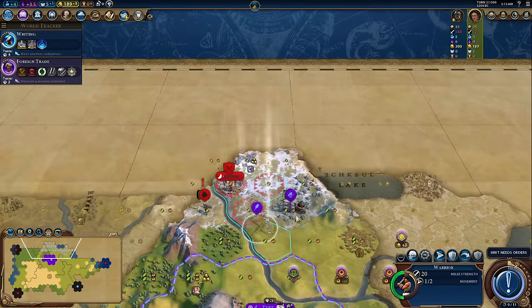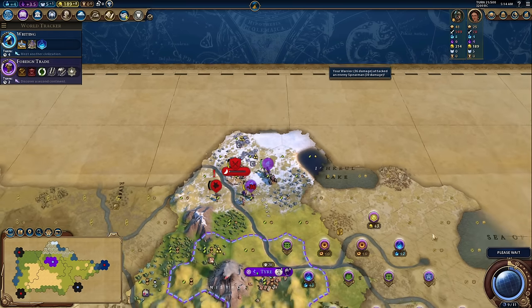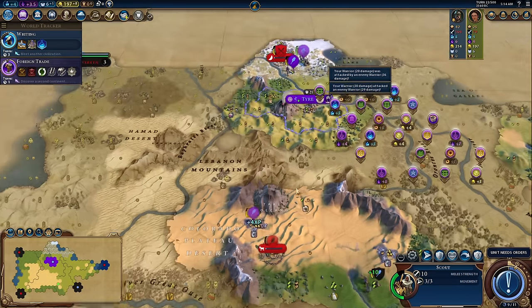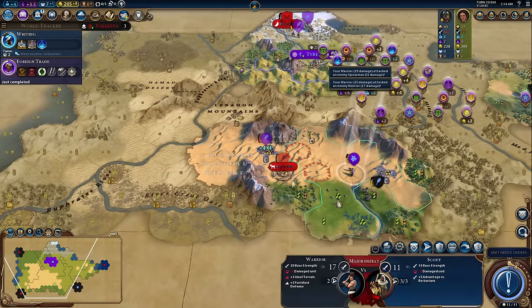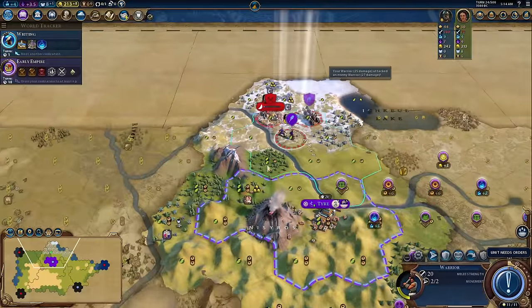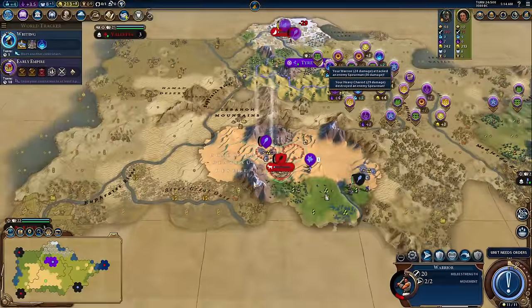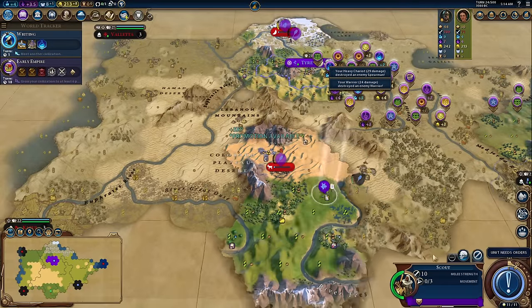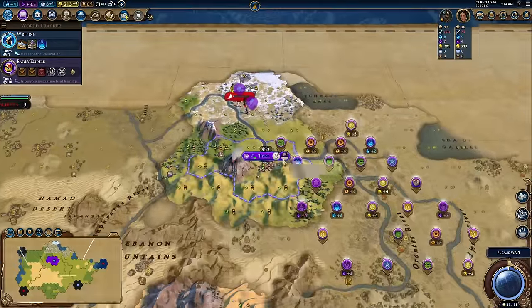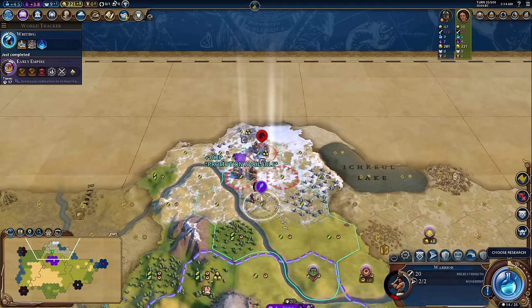Loyalty really isn't the hardest thing to get, especially considering civs like the Zulu, Persia, and the Ottomans have a lot of extra deterrence for preventing loyalty from being an issue. If you are trying to forward settle a negative 4 or negative 5 loyalty city, you will have so much loyalty pressure from buying monuments, governors, military units, and policies that even in a dark age you should still be able to keep that city. That forward settling will also let you establish a loyalty zone of your own to easily absorb poorly defended AI cities.